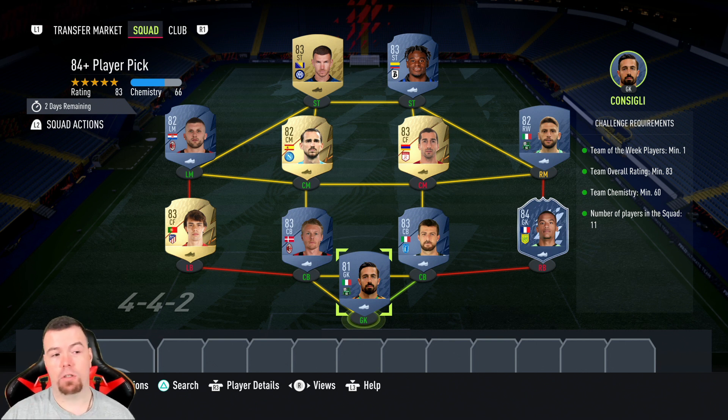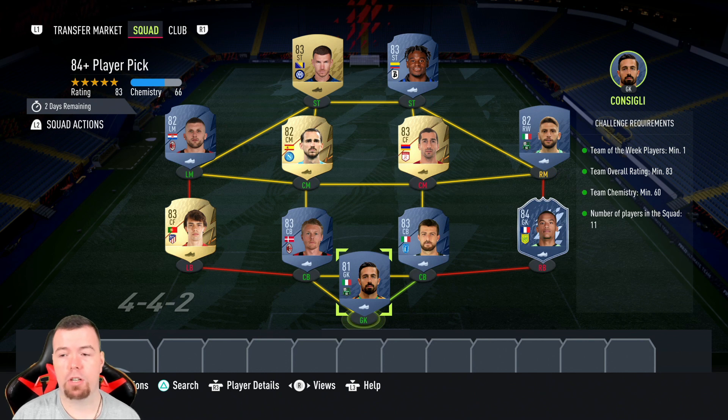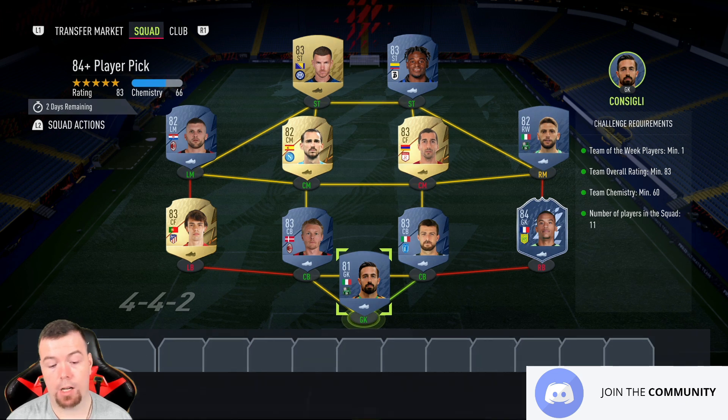You can get away with one 81, 82s or 83s, and one 84. So if you have a fodder TOTW card, just throw it in — that's the only good thing about it. If you've got an untradable one, that'll save you half the price of the SBC. The rest of the team is a run of 83s — team chemistry is 64. No position changes or loyalty needed. Eleven players in the squad, Italian league, apart from Felix who's the cheapest 83 not in this team.